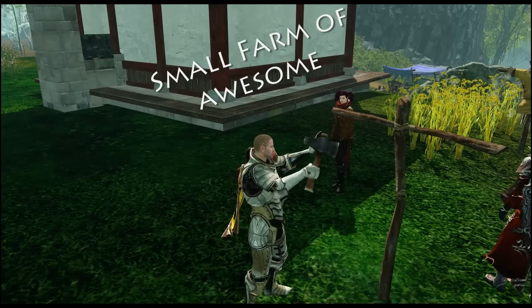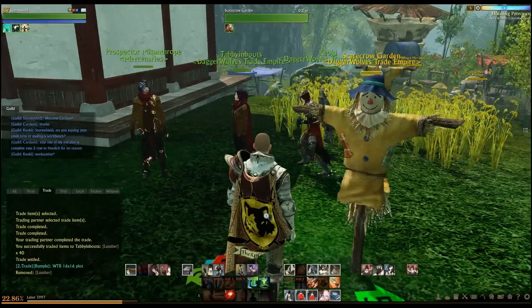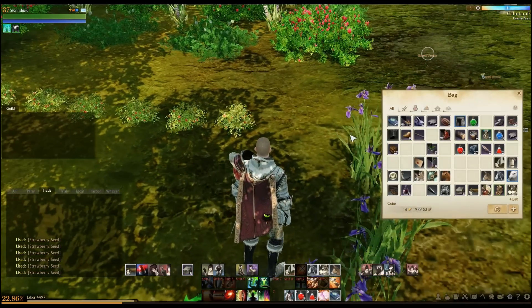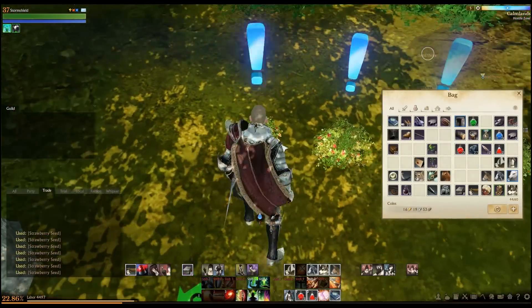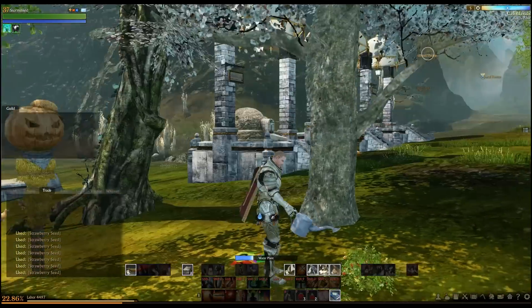Eventually this quest line will give you access to a donkey and upgrade you to a large farm. Planting your crops is fairly easy — just head on over to a seed merchant and buy the seeds you need. Right-click the seed in your backpack and click where you want to place them. You can plant them just about anywhere in the world, but if you put them outside of a protective area like your personal farm or a public farm, then anyone can dig them up.